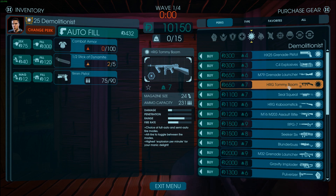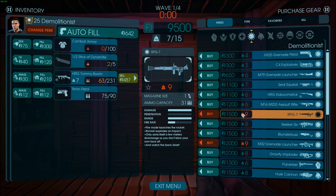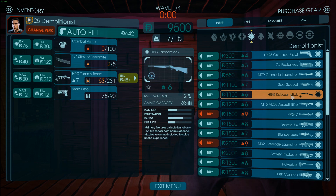So the Tommy Boom, right off the bat, it has a little bit of a problem: 7 kilograms. If you just buy it and don't upgrade it at all, you can't even have it with the RPG. So the only buff I would give this weapon is reduce the 7 to a 6, because currently it is a new weapon but it's just way worse than the Kaboom Stick.